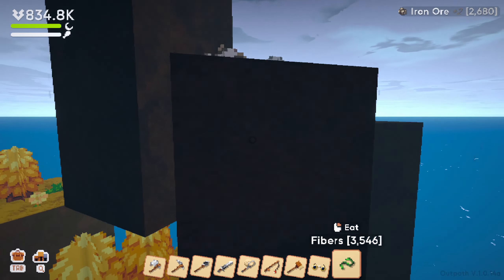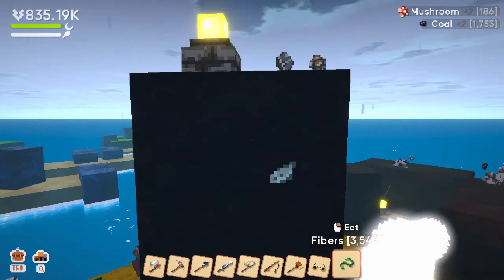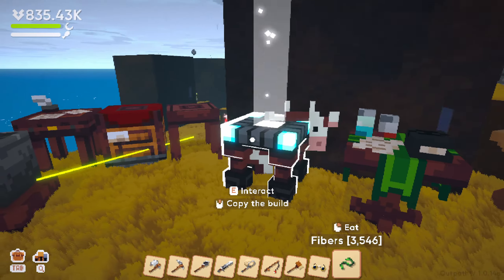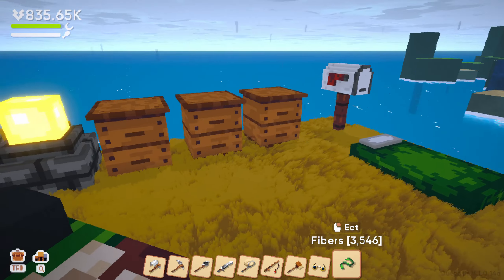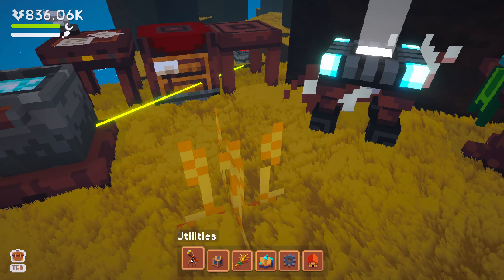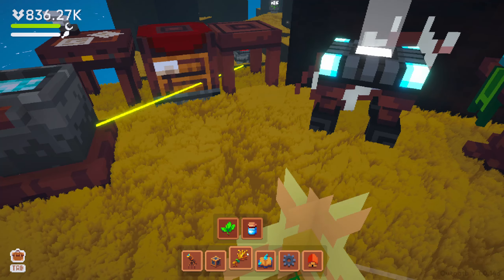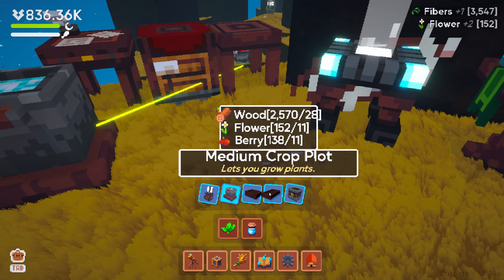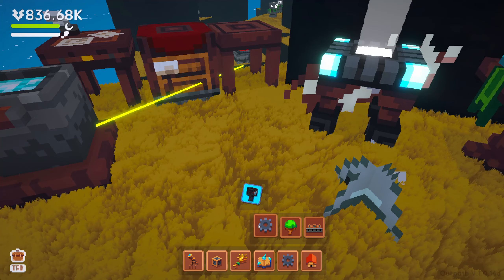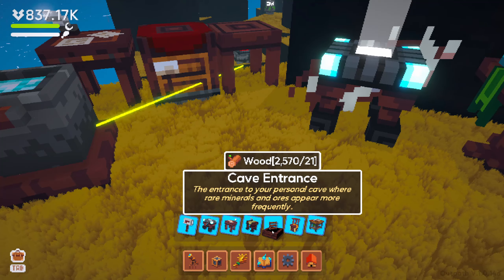Our movement's getting better so jumping around is no big deal. We might literally clear this whole island - but we'll go to the next island first, get that established, and then come back. On the next island we have new stuff to check out: the recycler, the mill, crop plots and planters, and I haven't actually tried storage yet. I assume it's just storage, and obviously the cave entrance.